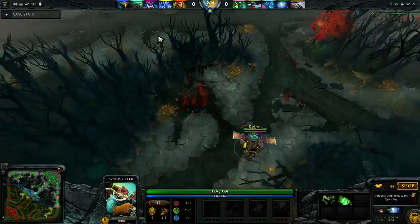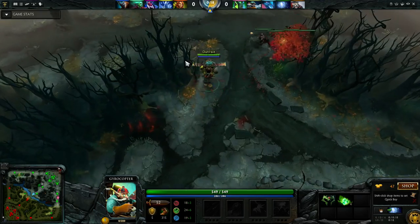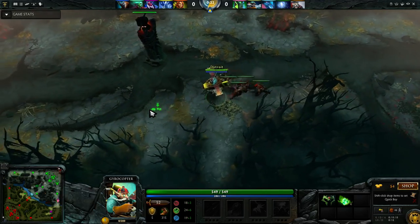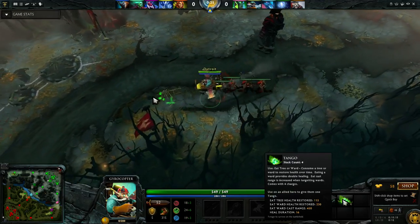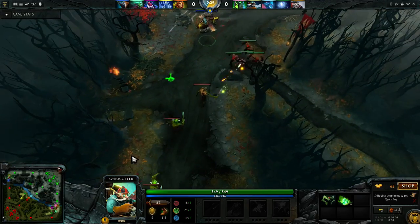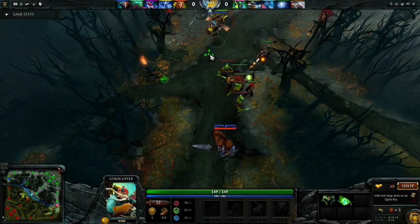For the bounty rune, I let Wisp have it because him rushing a bottle means he'll be able to aid people around the map. For my starting build, I like going for my Wraith Band and my Tango if I know I'm going to be mostly 1v1, because I really like to get that initial damage increase.